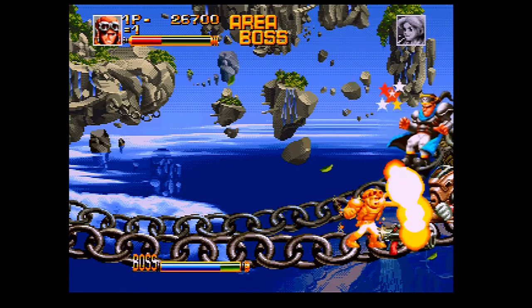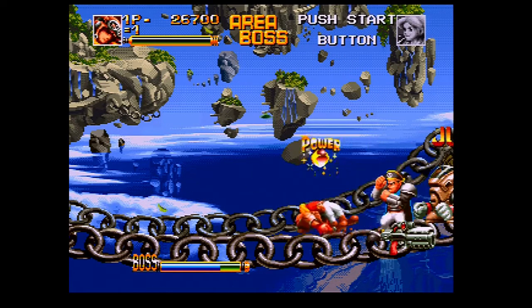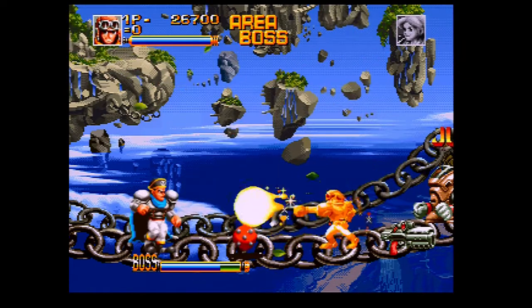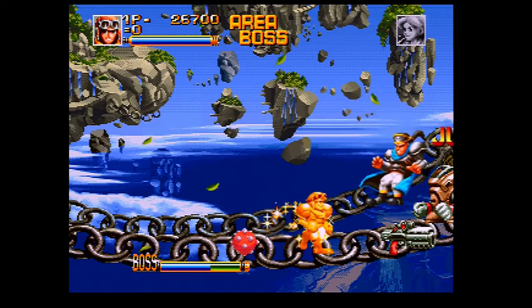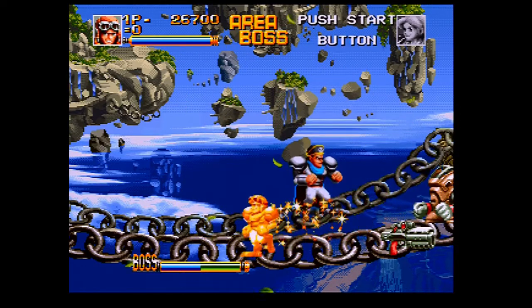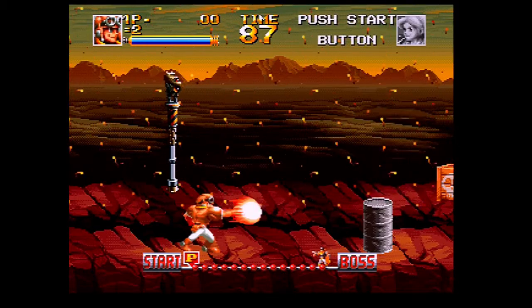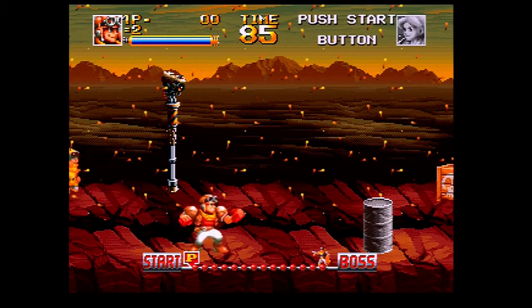Four levels are laid out in full fashion, with ice, forest, fire, and water levels to tackle. Controls in the game are simple: you have punch, jump, and plane shift. From there, you can perform several fiddle-free button commands for special moves and super special moves based on health and power requirements. These include the staple fireball, uppercuts, and curiously an outstretched hand slap and power dive.